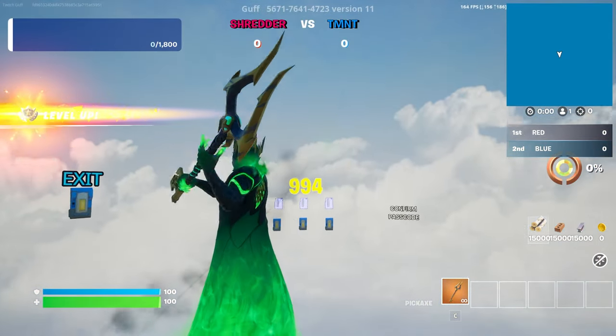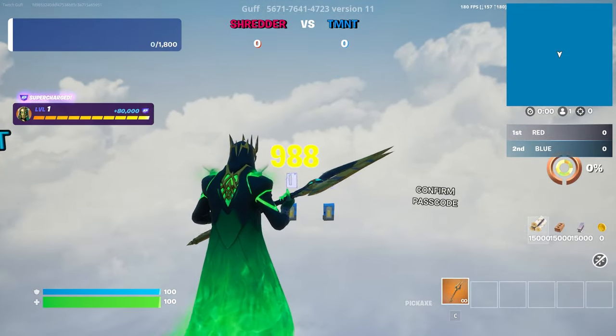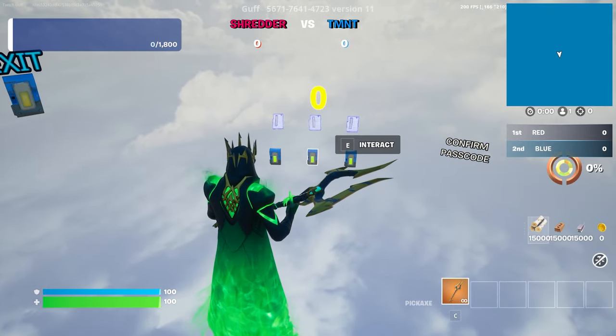We're already getting lots of XP and lots of levels, but to start this Chapter 5 Season 2 XP glitch we have to wait for this timer to finish. Just wait for the timer to end and then we'll get started.